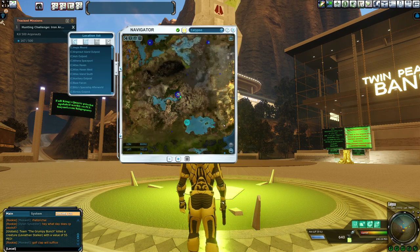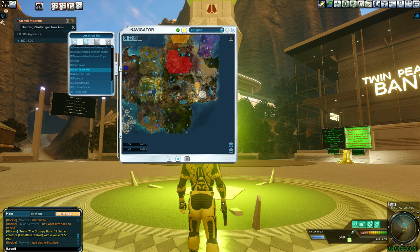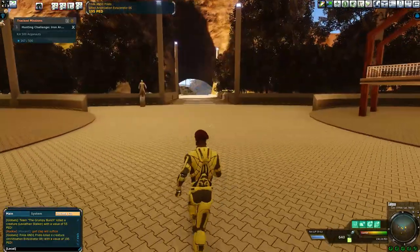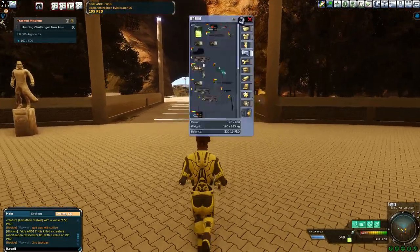For those guys who are new, Twin Peaks is right here. See this lake? A good way to find it is just go to this lake right on the tip — that's where you get Twin Peaks. It's a great place to come trade; there's a mall here and a bank that nobody ever uses.